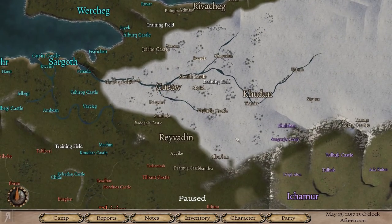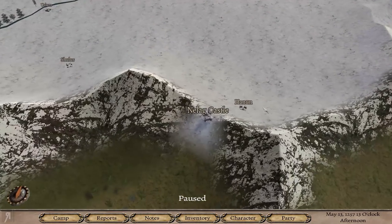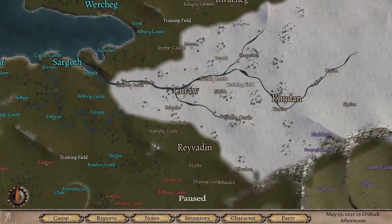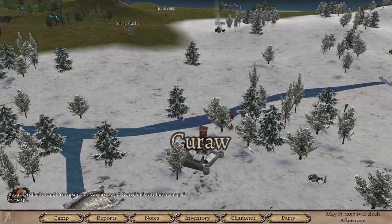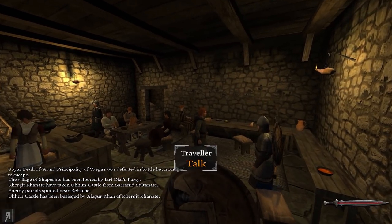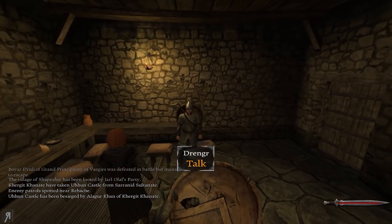Where is Hanun? There it is — all the way over there. That's fine; it's pretty far out of the way, and the Nords are going to have no claim to it whatsoever — they'll have a hard time going over there and raiding it. Let's go into the tavern because I think I might want to find a ransom broker.